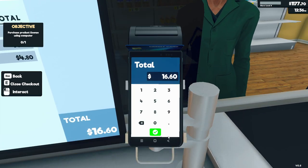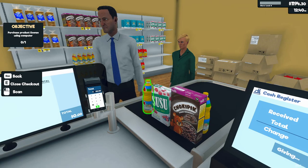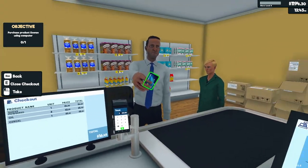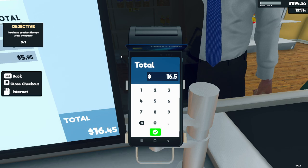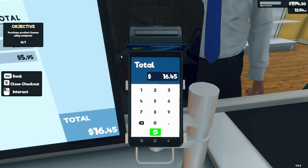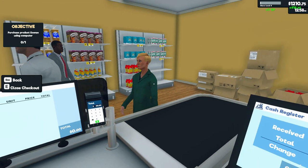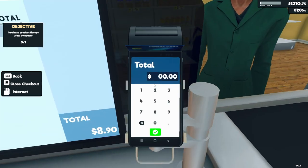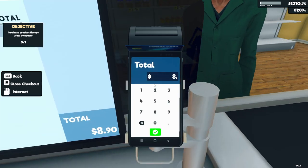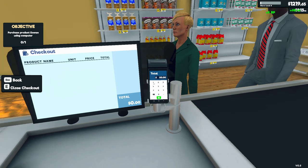Thank you, madame — 16.60. There you go, thank you, come again — another day, or later today. I am doing it wrong. Here you go, sir. Your twin sister was just here — did you see her on your way in? Thank you.